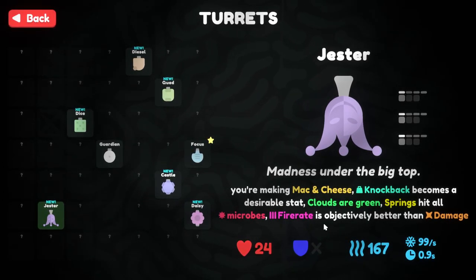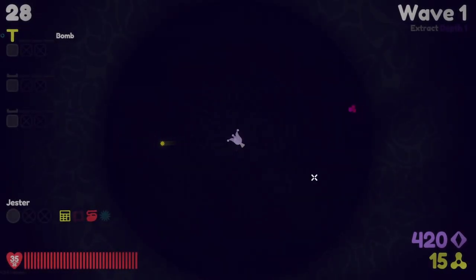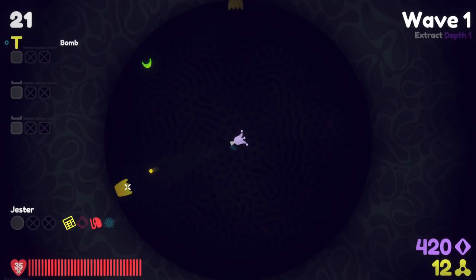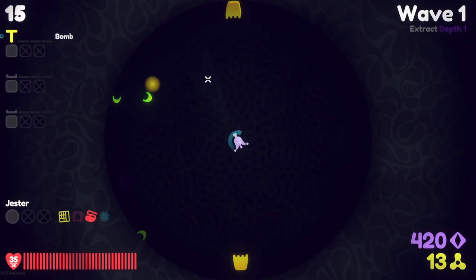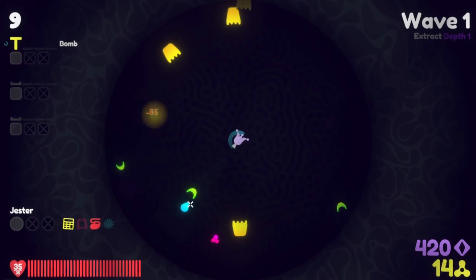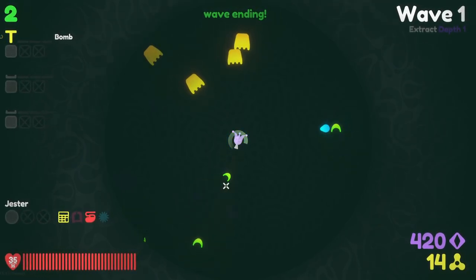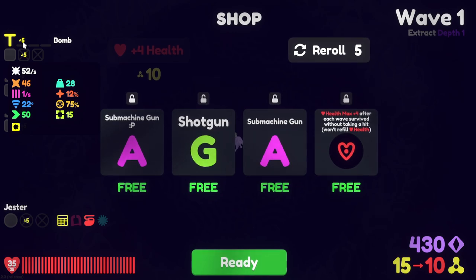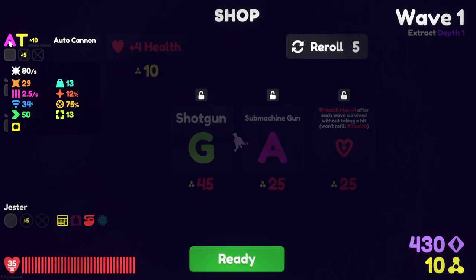Pods are green, springs hit all micros, fire rate is particularly better than damage. We're just going to test out what this could possibly mean. I don't know what the Jester is. Does the Jester even make sense? Sub-machine gun with a smiley face?